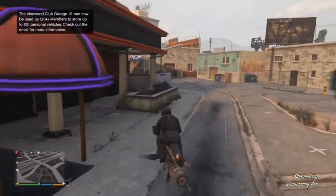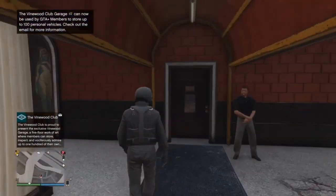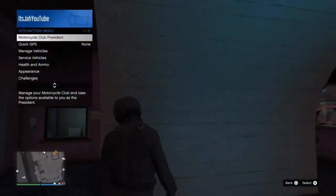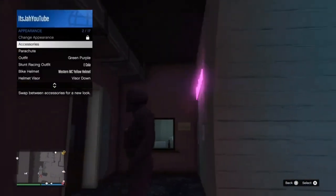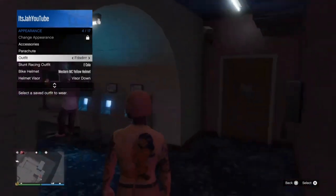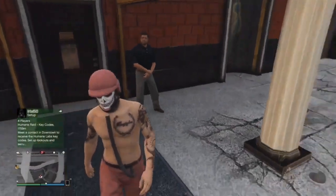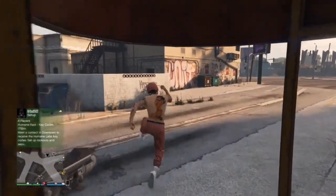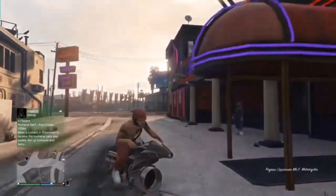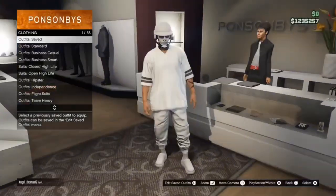Make your way to the shoe store and walk just inside the door. Open your interaction menu, go to Appearance, go to your outfit, and select the one that you want the flight tube to spawn on. Once you've done this, walk out of the clothing store and it will automatically spawn on your outfit. You now have the flight tube on your outfit — it will apply to pretty much all of your outfits.